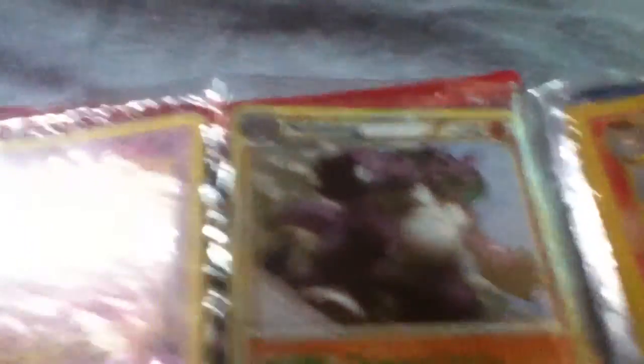Then I have Ghastly, Nidoking, Minccino, and then I have Axew, which is a new dragon type from Black and White. So if you're looking to find one of these, they're actually pretty hard to find, so if you want one, I'll sell you it.